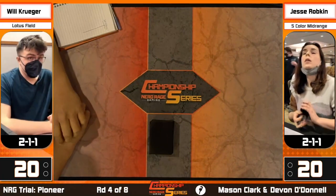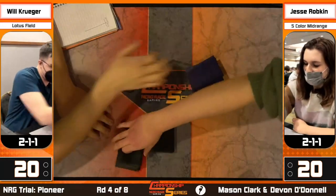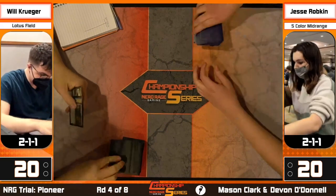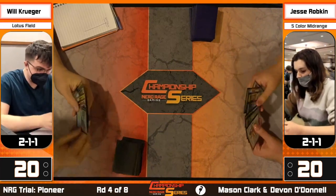Welcome everybody to round five of the energy coverage. We have Jesse Ropkin on your right playing the five-color mid-range random light deck versus Will Krueger on your left playing Lotus Field. We saw Will Krueger commentate with us yesterday - he mentioned 'if I'm in the booth, be nice to me' - but Joe Lucette said no. Krueger is the Lotus Field master, so it's going to be really interesting to see how he approaches this game.